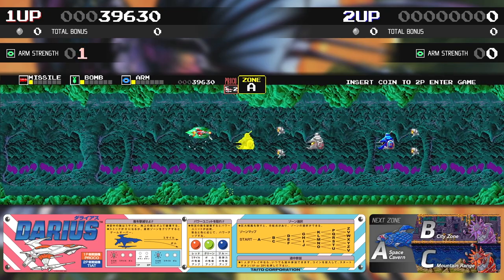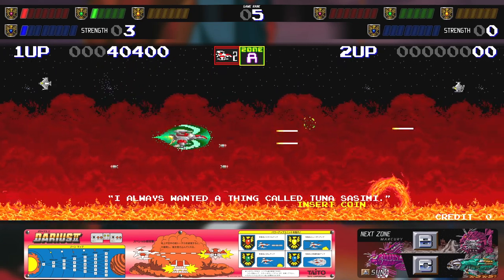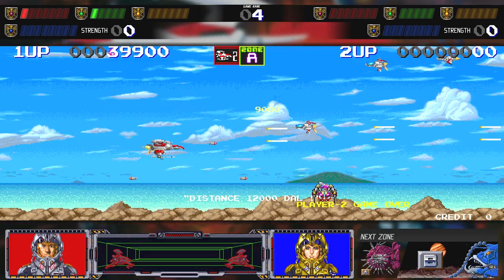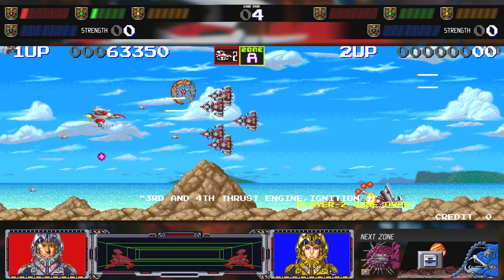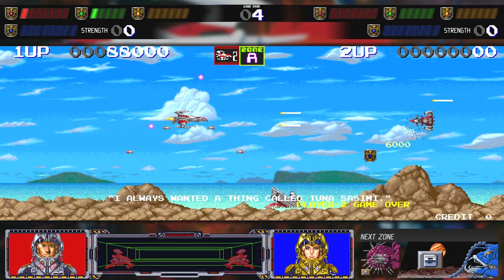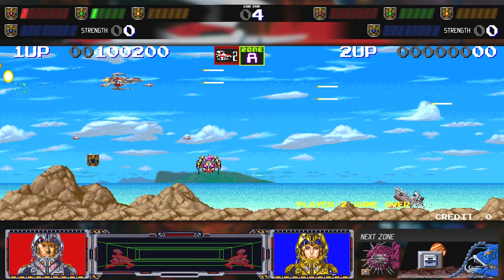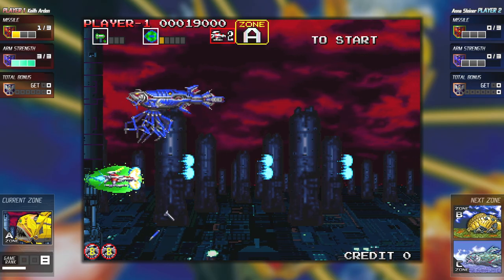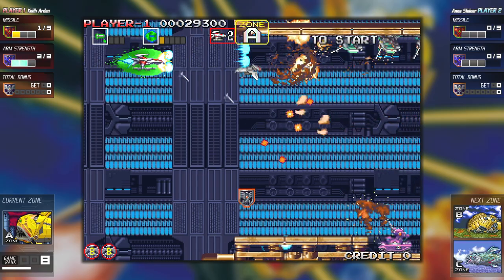You also get Darius 2, the dual-screen sequel released in 1989. You get Sagaia version 1, which is the North American version of Darius 2 with shorter and more difficult stages, and Sagaia version 2 — not entirely sure of the difference, but it's supposedly extremely rare. The last game is Darius Gaiden, released in 1994, the third game in the series, which utilizes only one screen. So the series went from three screens to two screens down to finally just one screen.